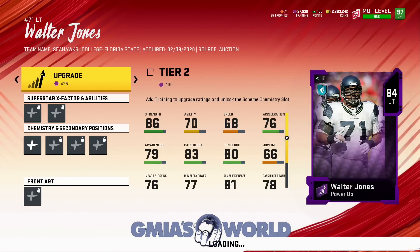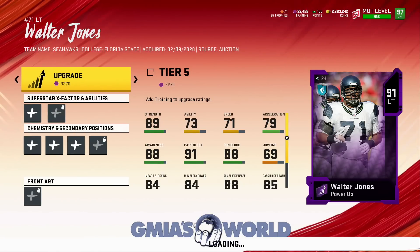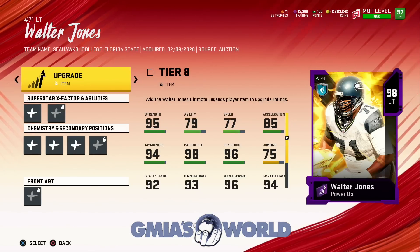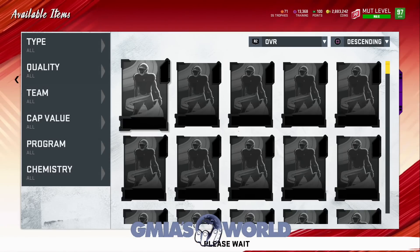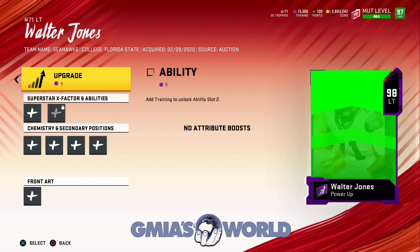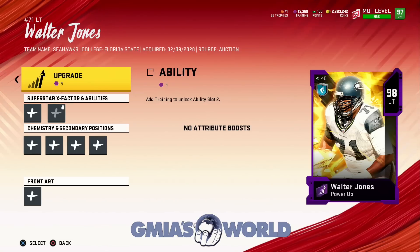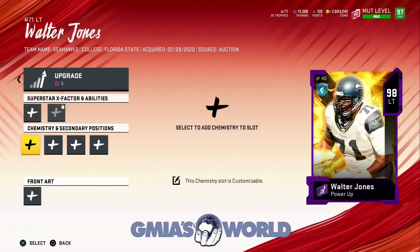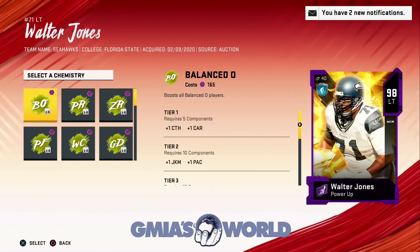We're going to go ahead and upgrade him because we have 38,000 training — we should be good getting him to where he needs to be. He does have secondary positions, but that doesn't matter for us because we're not looking to do anything else with him. Please note that these power ups for these players are extremely expensive and EA does not care. You see 12,100 — that's just ridiculous. But remember, these are ultimate legend players that are going to be lasting for at least the next couple of months, so you might want to spend on it if you need to.